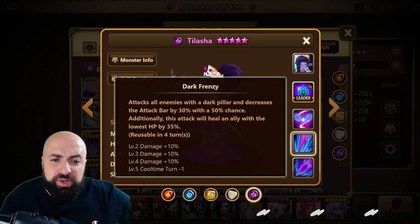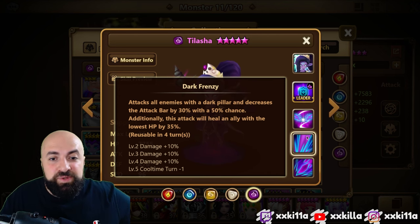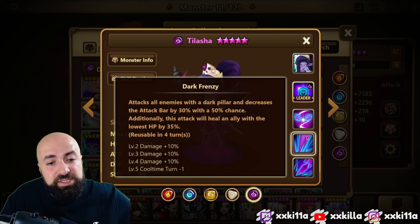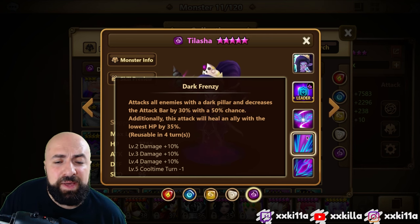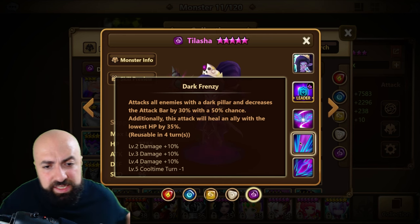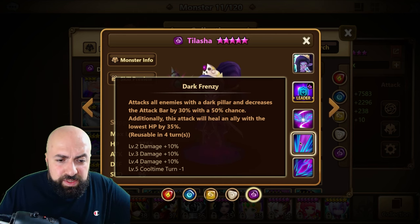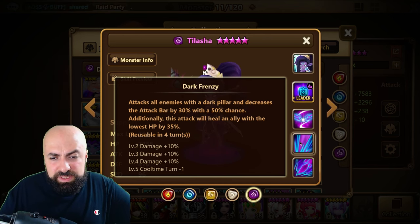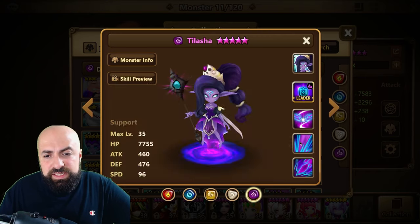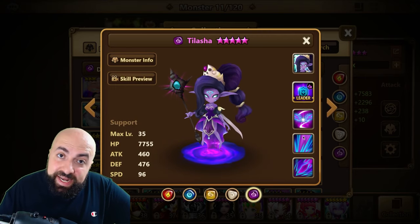Skill 2 attacks all enemies with a dark pillar and decreases the attack bar by 30% with a 50% chance. Additionally, this attack heals an ally with the lowest HP by 35%. Skill ups don't increase the chances but the skill seems useful — her sisters have oblivion on that skill too.